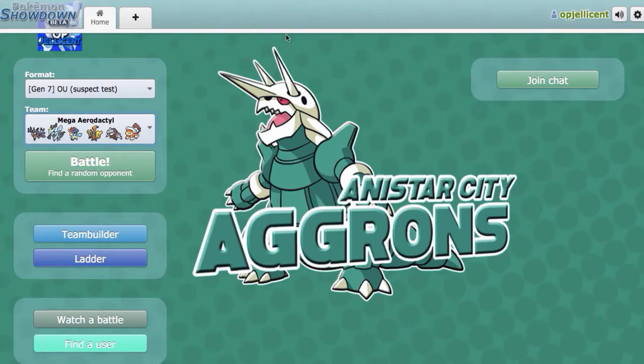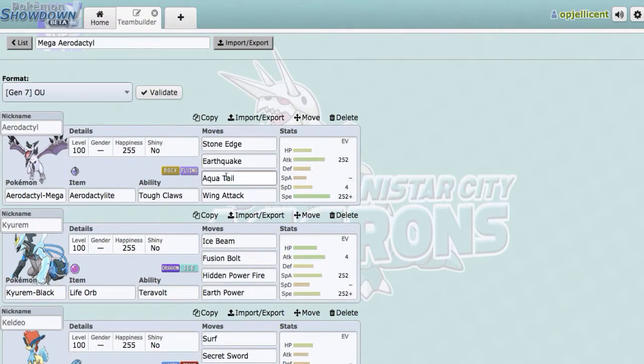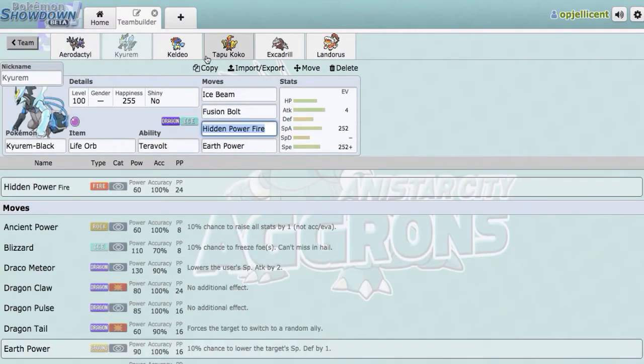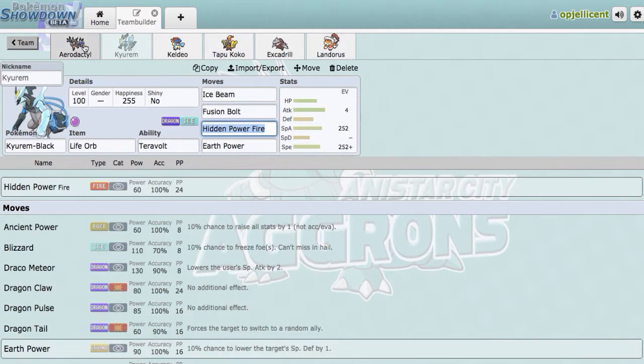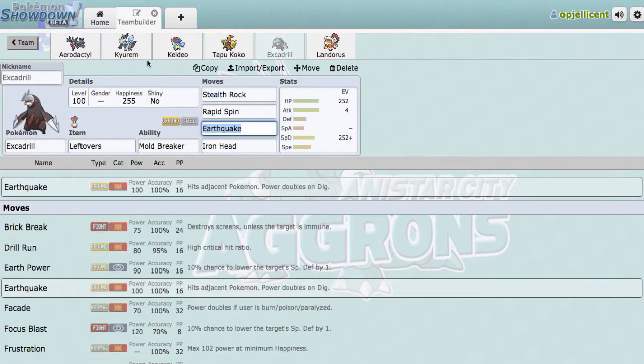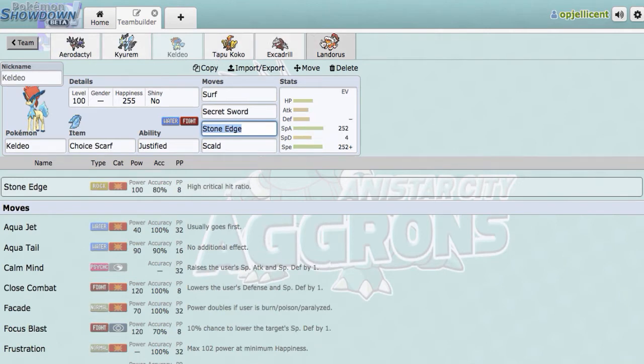Hey, what's going on everyone? I'm OPJellicent and we're back on the OU Suspect Test Ladder today using this cool Mega Aerodactyl team I just whipped up. Basically, the idea is you use this Volt-Turn core of Tapu Koko and Scarf Landorus to bring in the heavy hitters like Aerodactyl and Kyurem-Black. We have Rapid Spin Excadrill just because these threats don't really appreciate hazards, and Scarf Keldeo to help out with Volcarona.